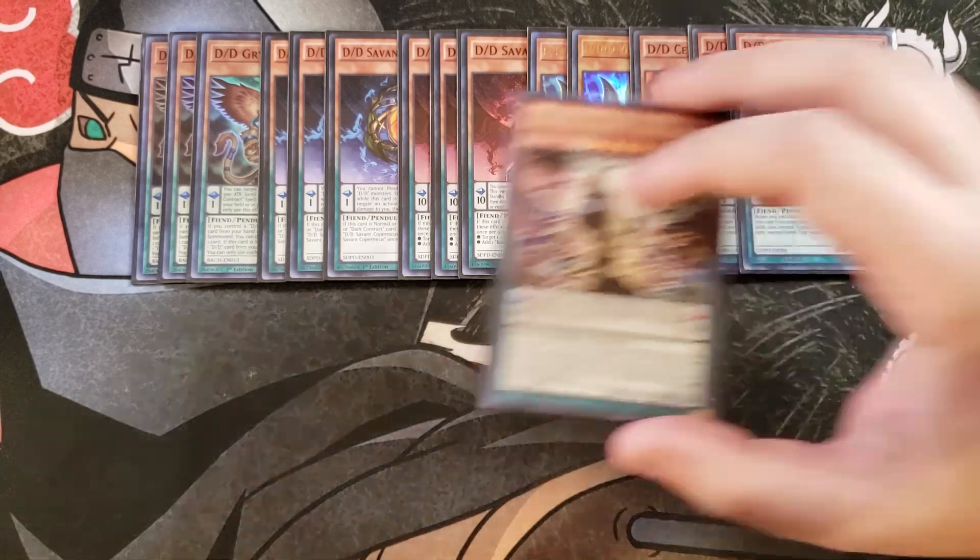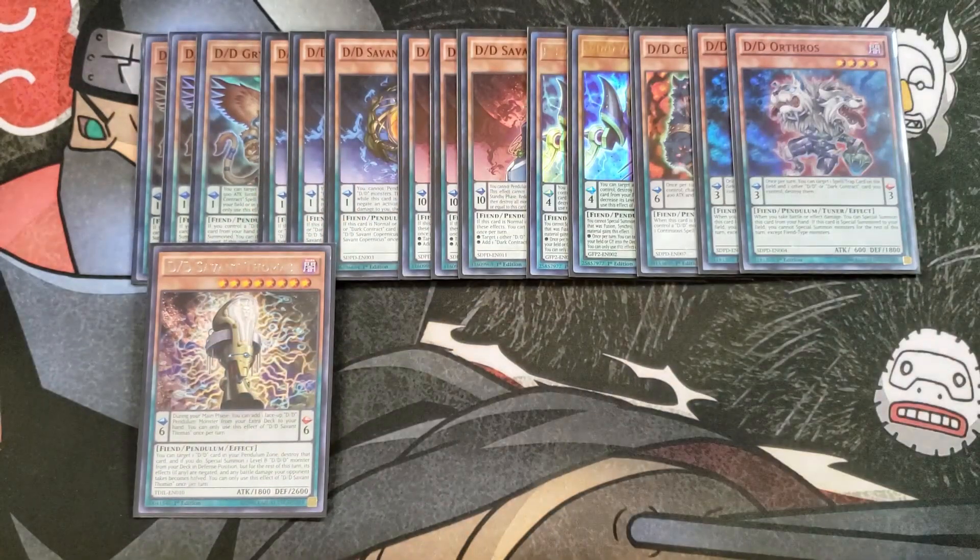I then play a single copy of Savant Thomas. Savant Thomas is a really good one-of in the deck. It has a neat pendulum effect that during your main phase, you can add one face-up D/D pendulum monster from your extra deck back to your hand. But this card also has the ability to target one D/D card in your other pendulum zone, destroy it, and if you do, special summon one level eight D/D/D monster from your deck in defense position — though its effects are negated and any battle damage your opponent takes becomes halved.